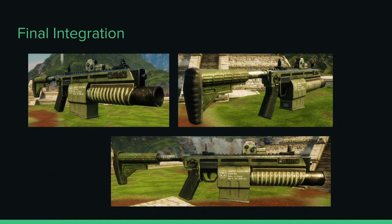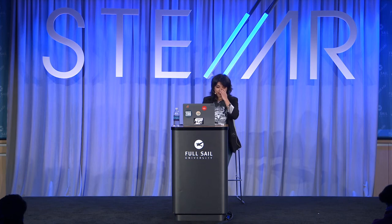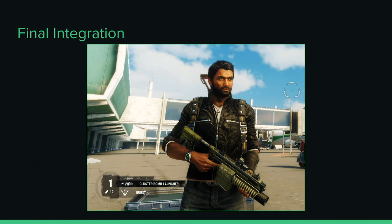After PBR validation, we have final integration. Throughout this process, if you have the time, continuously export your textures and keep checking the updated version in your engine — because even though it could look really nice in Substance Painter or Marmoset, at the end of the day it's going to be viewed in the engine. So it's very crucial to do that all the time. This is the final integration — it lets you confirm that the weapon looks the way you want it to.